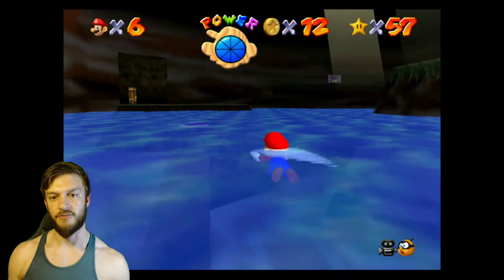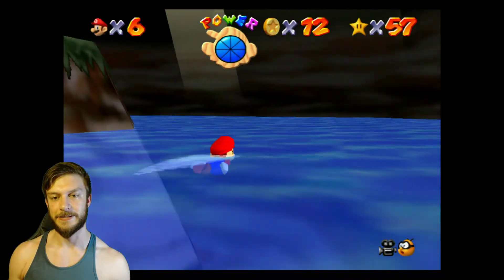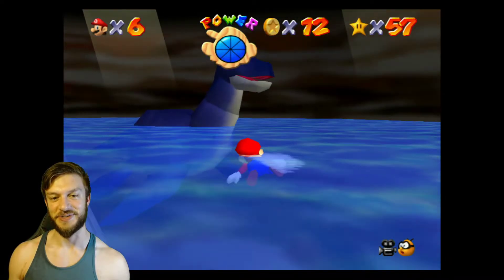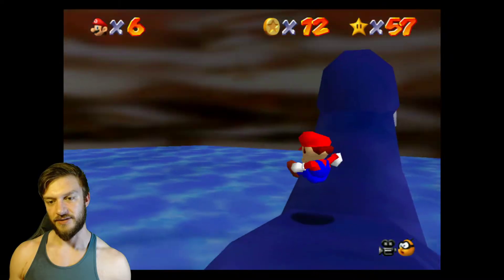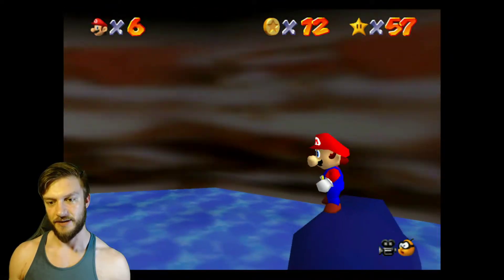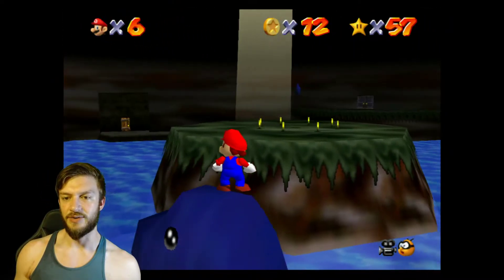And we're gonna ride Dory. Is Dory here? Yeah, there's Dory. I almost got panicked that I have to restart this. We're gonna climb onto Dory's back, do the classic ground pound, and it's gonna let you go on its head. Then we'll ride it over to the corner.